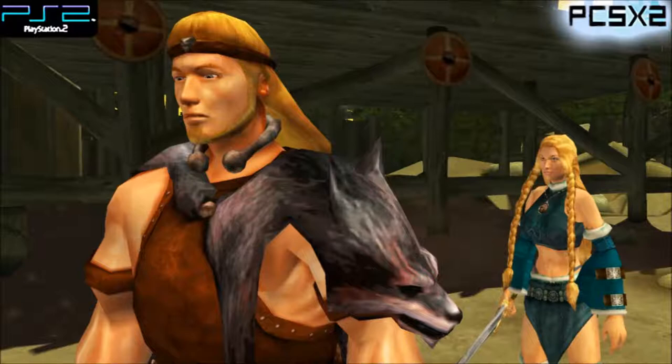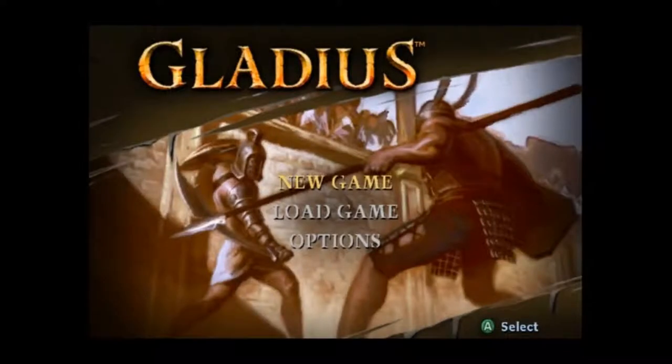You create these gladiators from the ground up and you go to these other gladiator schools and you fight. There's over 500 different encounters in the game. They all kind of work like open arena Pokemon battles in a Coliseum, where it's your five soldiers against their five soldiers. You can mix it up with all kinds of ranged attacks, close attacks. You can unlock minotaurs and things like that.